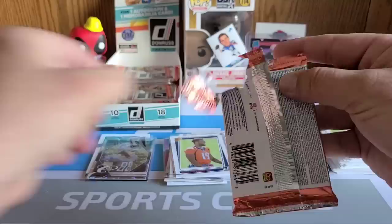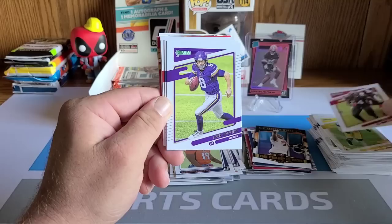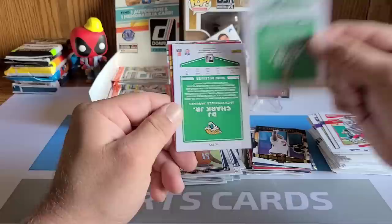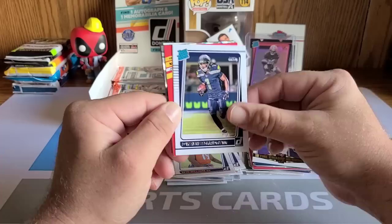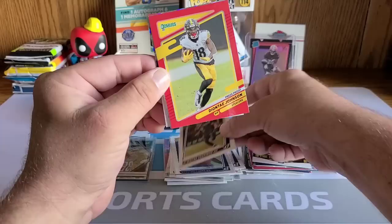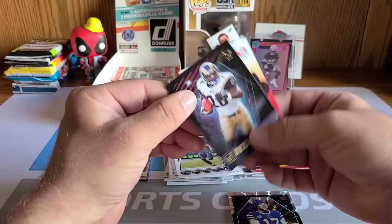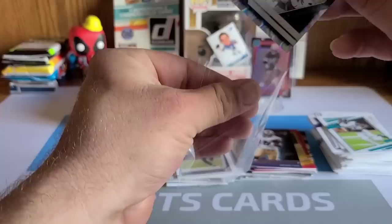Getting down to it — still need a mem and an auto in this box. At this rate we definitely need something good. Lavonte David, Kirk Cousins, Johnny Eckard, Michael Vick, Alvin Kamara, DJ Chark Jr. Rated rookie from Seattle: Dwayne Eskridge. Press proof is a Steeler — Diontae Johnson. Elite Series Josh Allen — another PC hit, sweet! Behind him a Retro Series of Marshall Faulk. Dope — this is a fun rip.